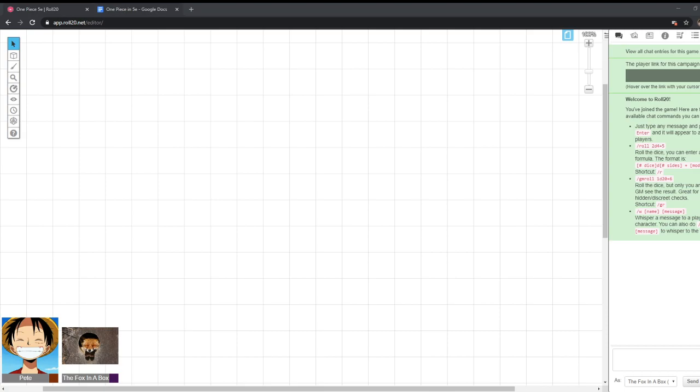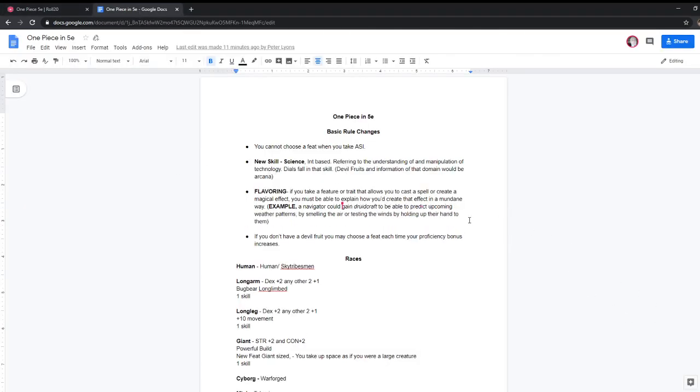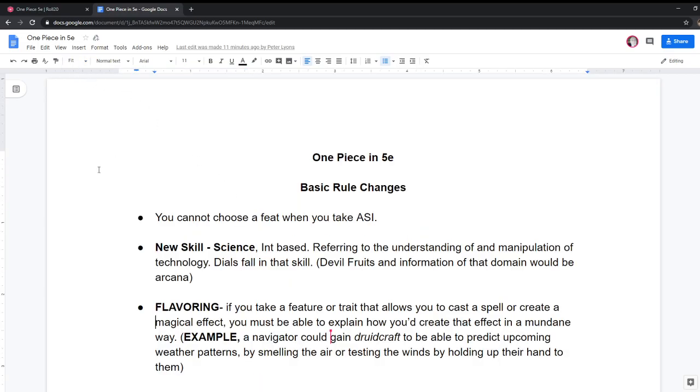For now we're gonna go over Pete's document. Pete has provided us a handy dandy document with certain notes on how he would do One Piece in 5e. It's pretty rough — it was just a very quick run-through, maybe half an hour or 45 minutes. But I think it's really surprisingly simple to adapt 5e to anything, including One Piece. Your first rule is that you cannot choose a feat when you take an ASI increase, because feats are earned differently here.